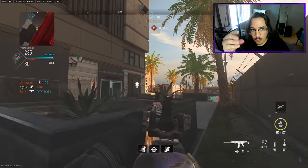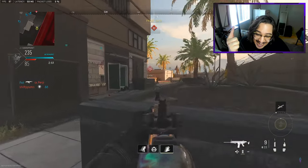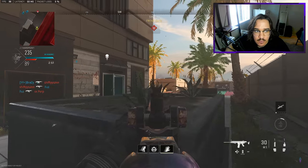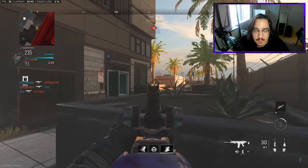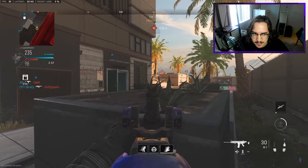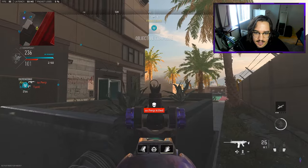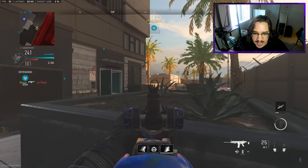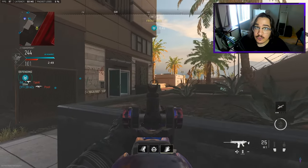With 30 seconds left I pretty much say we're just going to win the game right here. I rotate and sit on this power position holding down the entire right lane with structure, and I am not dying. If I don't die right here all my teammates have to worry about is what's going on in the left lane and hallway — their full flank. We get these last few kills and it comes down to the end.